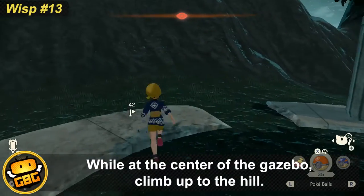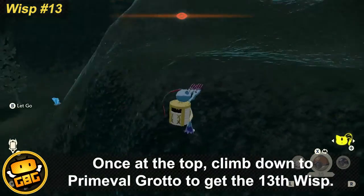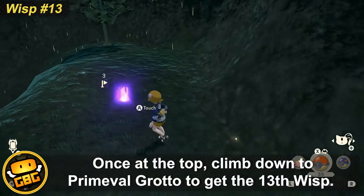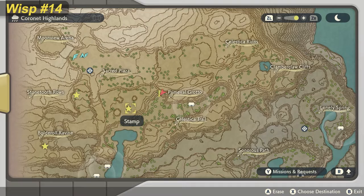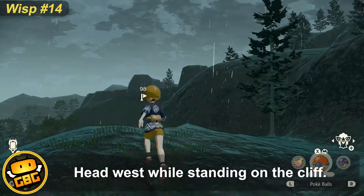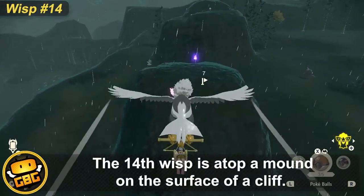While at the center of the gazebo, climb up the hill and make your way down to Primeval Grotto to get a wisp. Go to the cliff in Primeval Grotto.